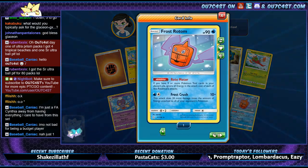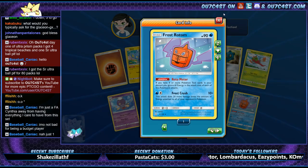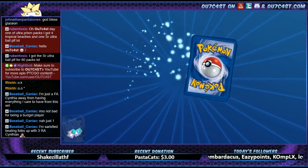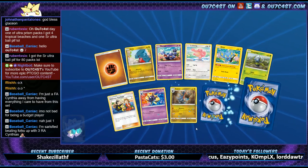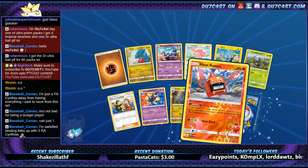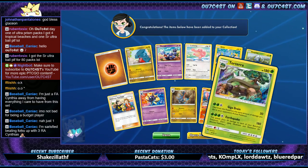Oh, Frost Rotom's in this — okay. That always looks so weird, like too overly excited those Pokémon. Heat Rotom. Yeah, Torterra — that is an easy bake oven from hell if I've ever seen one. That is just too creepy — the oven mitts.